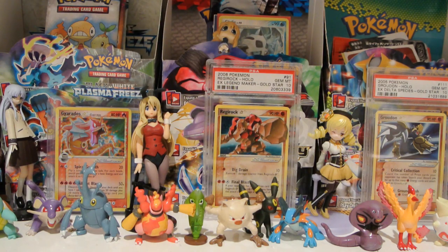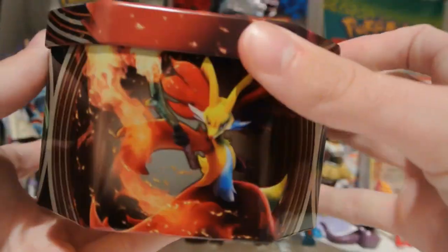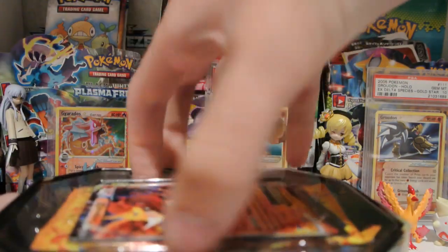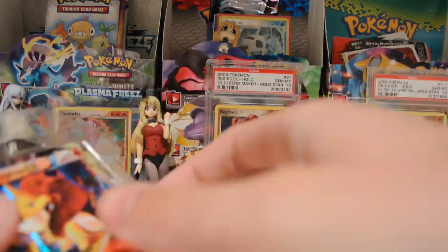Very excited to open these tins up. We have the Delphox artwork on the front here, very nice. We have Chestnut on the side, Delphox on the bottom again, and then Greninja on this side. Here is the description again, you can read that if you want to. It comes with a Delphox EX card, a code card for the online game, and four packs.